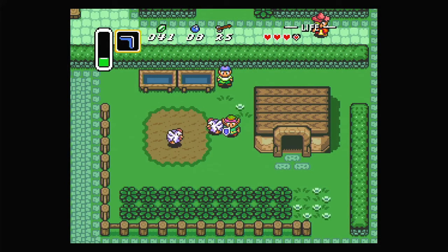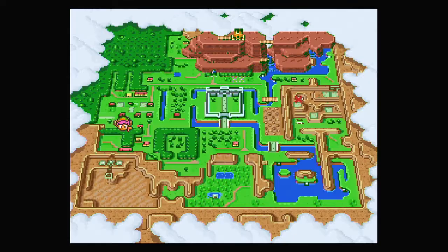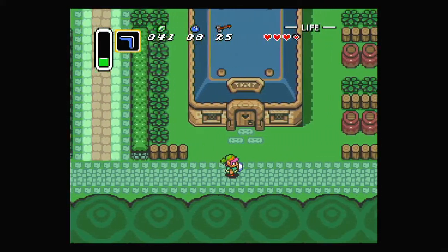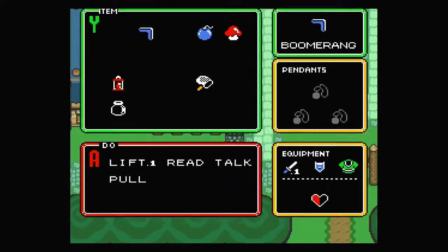Hey everybody, it's Bluetote and welcome back to The Legend of Zelda: A Link to the Past. Now we've looked at the village here and know where we're supposed to go, let's start moving on in that direction and do a few things along the way. I think we got everything that we needed from here, since we now have two empty bottles.